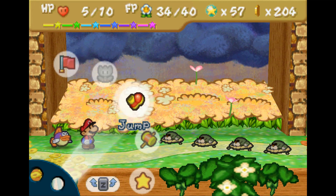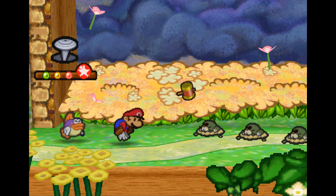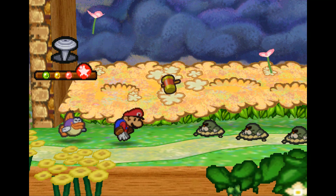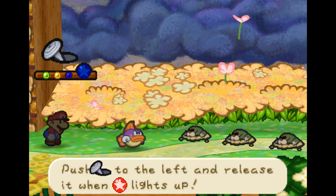For some reason, these very rare enemies are programmed to take 3 extra damage from Hammer Throw. They're not even weak to the regular hammer — they're specifically weak to Hammer Throw. And yes, they're the only enemy in the game with this weakness.